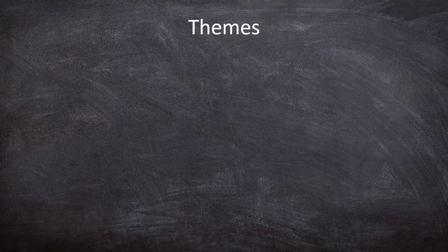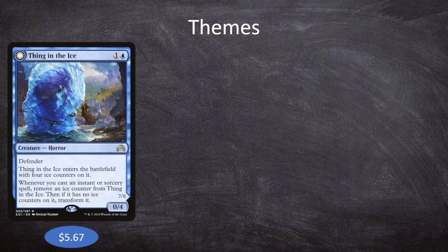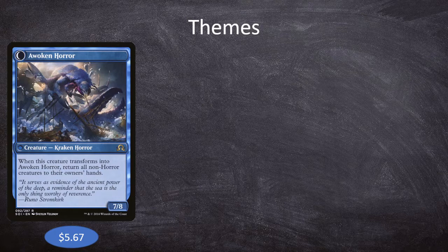We do have some themes that tie this deck together. The first one is Horrors — we're actually a bit of a horror tribal deck. To that end, we have something like Thing in the Ice, which is 1 and a blue, a 0-4 horror with Defender. It enters with 4 ice counters, and whenever you cast an instant or sorcery spell, remove an ice counter. Then if it has no ice counters, transform it into a Woken Horror, a 7-8, which returns all non-horror creatures to their owners' hands. As far as I'm aware, this is the only card that actually references horrors as a creature type — there are no Lord effects. This is really the only thing that gives us a benefit for playing horror tribal, and it's also going to be a great one-sided board wipe if we can ever get it to flip.